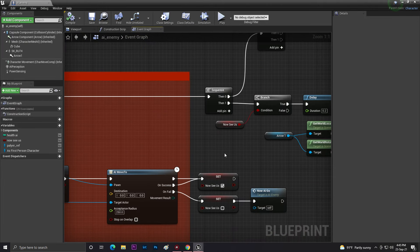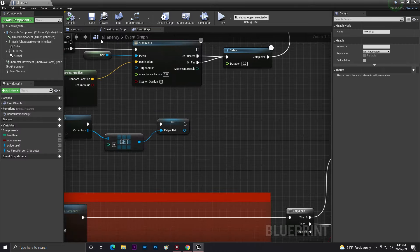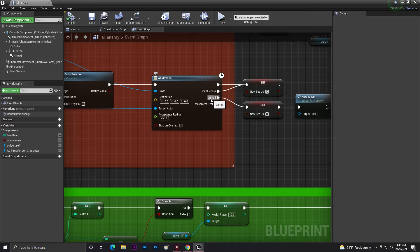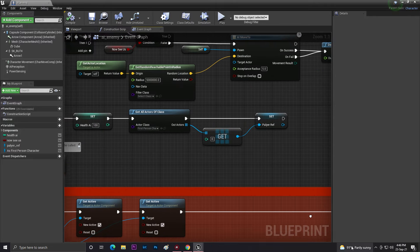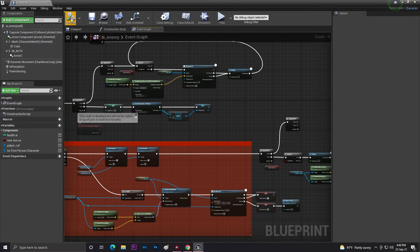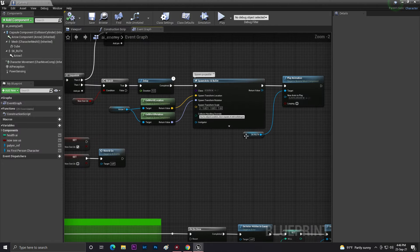For executing this loop again, I created a custom event and connected it with the AI path points. Once that's done, I call the custom event 'Now AI Go'. So if the AI fails to see us or chase us, it activates this event and once done it will again pick a random location.